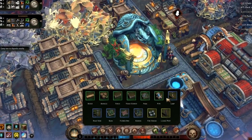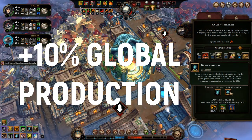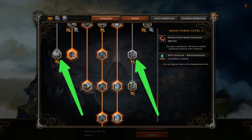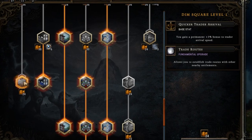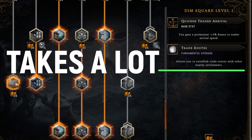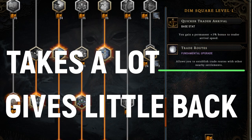The required resources and construction materials can always be obtained and crafted, while the bonus is 10% to global production speed. The other two upgrades are skippable, and Dim Square level 1 especially, as it unlocks trade routes — a part of gameplay that currently requires large investments of resources and time for highly situational and low rewards.